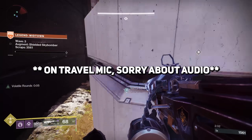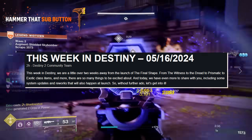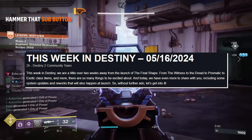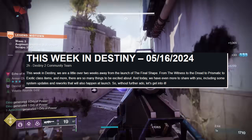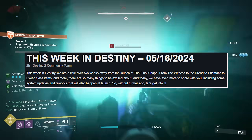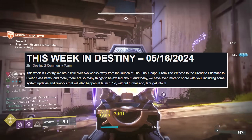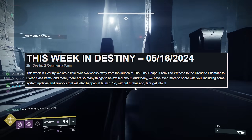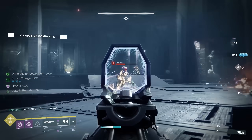Another week and another TWAB — This Week in Destiny, late as hell. Sorry guys, I know you're probably thinking 'Cross, you'd be slacking.' It was Thursday yesterday. I have good reasons, but more on that for another time. This week in Destiny though, we are a little over two weeks away from the launch of The Final Shape. From the Witness to the Dread, to Prismatic, to exotic class items and more, there are so many things to be excited about. Today, we have even more to share, including some system updates and reworks that will also happen at launch. So without further ado, let's get into it.